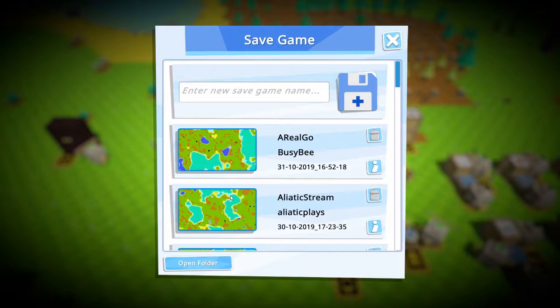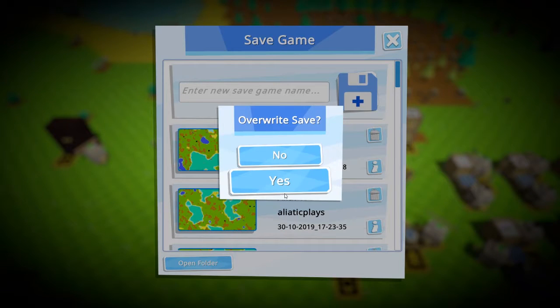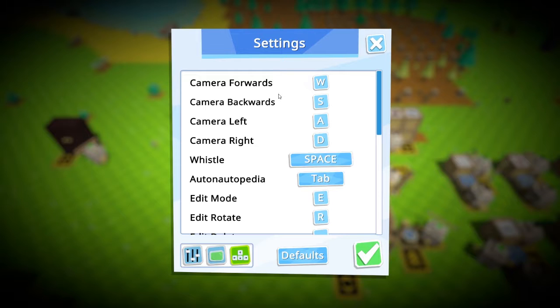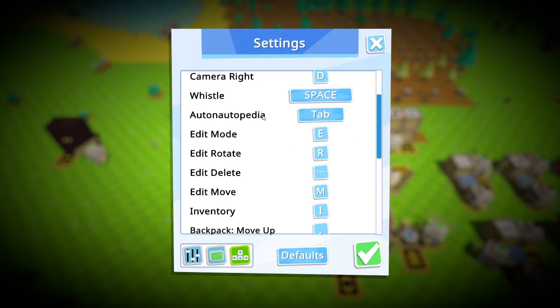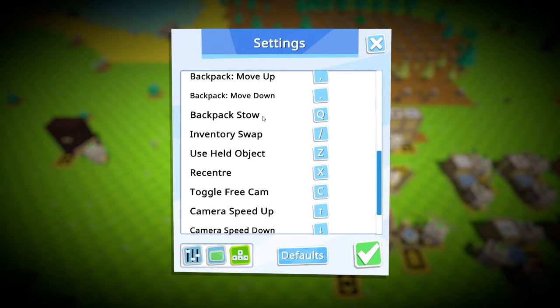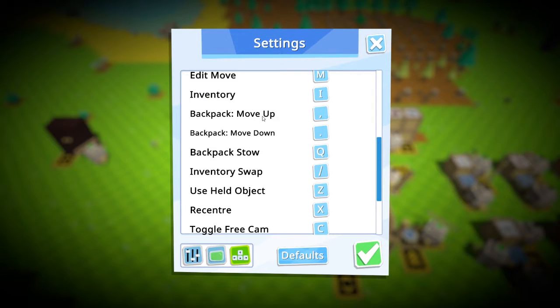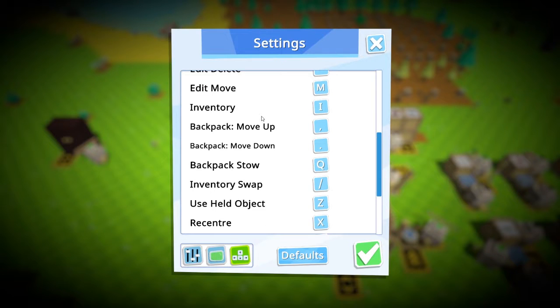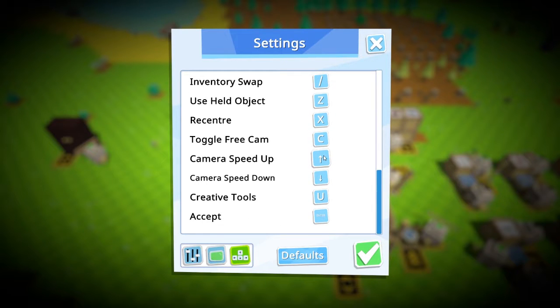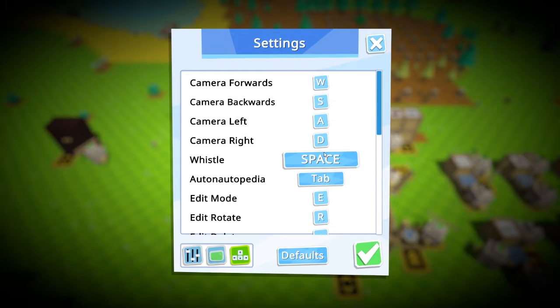First off, let's save so that nothing bad happens. Settings, controls — what I want to do is set it so I can press one, two, and three to get items out of my backpack, but it doesn't look like I can do that.